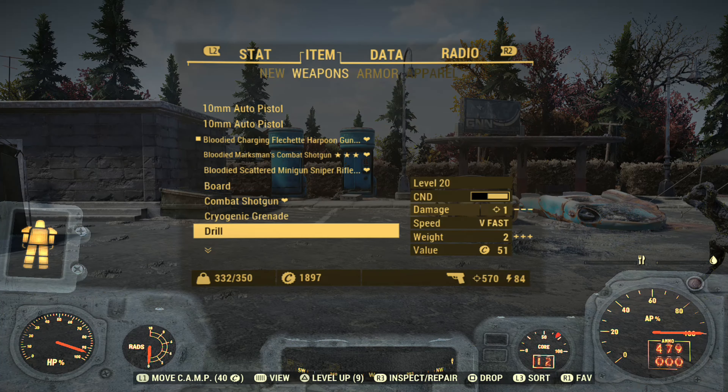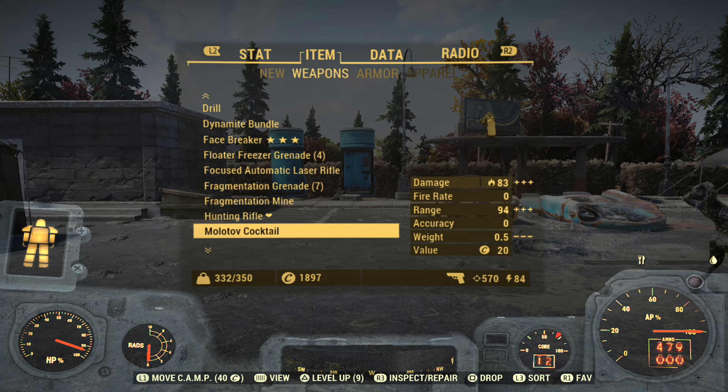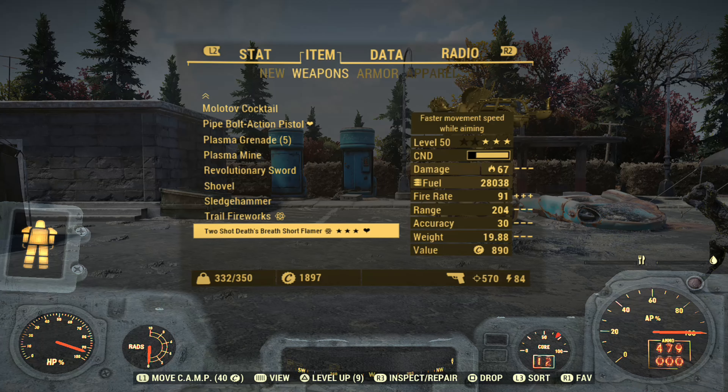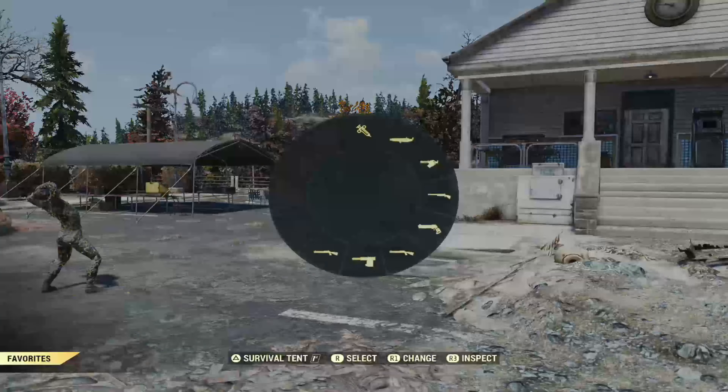The first step is to use two weapons that you would like to swap the ammo over with. For example, I will be using this hunting rifle right here. I'll want to go and find the next weapon, which I'm going to be using a flamer. Now this is a two shot, which it does not matter, but I'm just going to clarify what I'm using here.